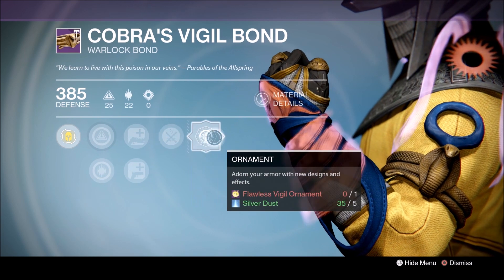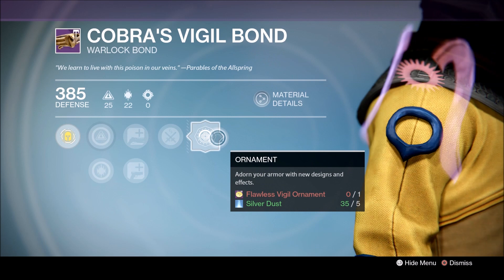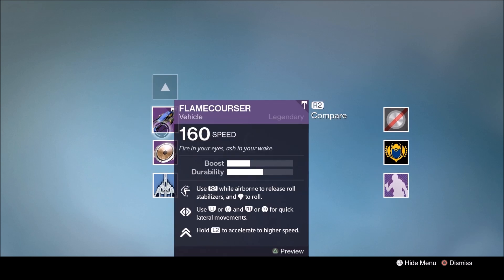He also got this from the flawless Trials chest — the Cobra's Vigil bond. It's got Hand Focus and the Crucible Champion perk. Again, you can have an ornament to make this even cooler than it already is.